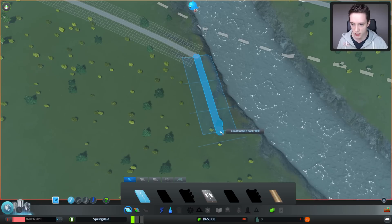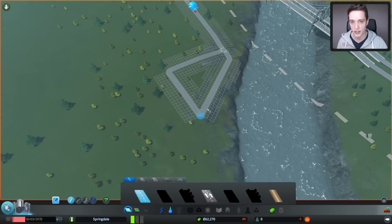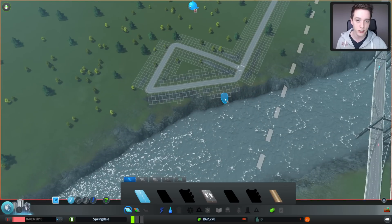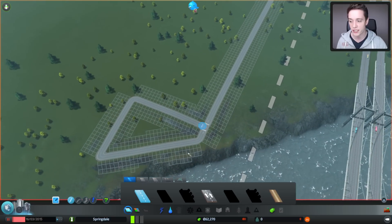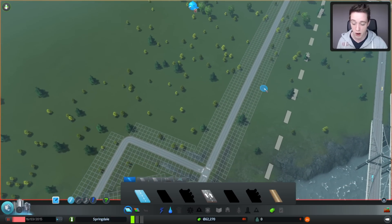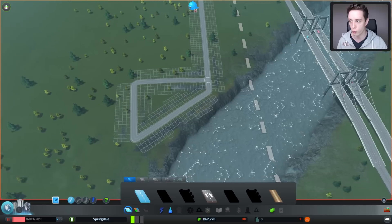I'm going to build a little square or triangle shape alongside the water where we can start putting some shops and buildings, with industry going over here. Keep in mind that industry pollutes the town, so you want to keep it a little bit away from the people living there. This little area will be for houses and this area over here for industry. Later on you might want to space that out more, but we're on a budget.